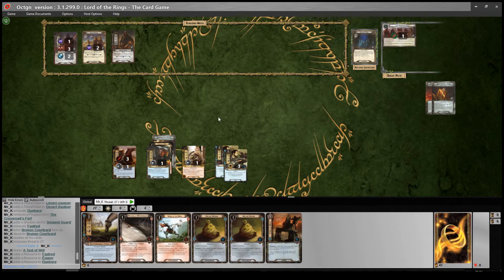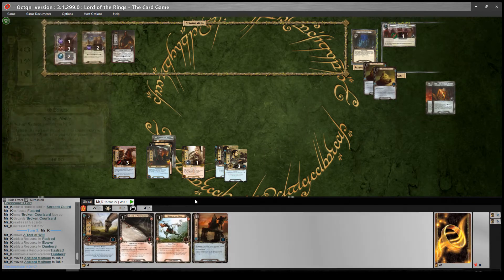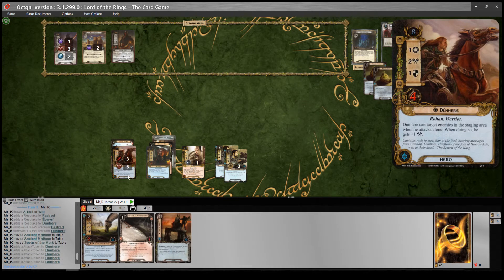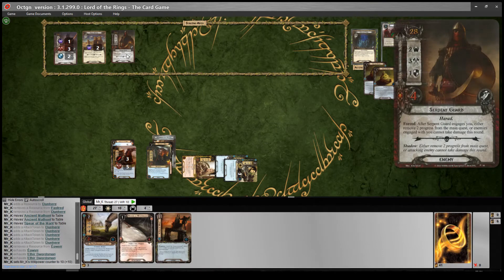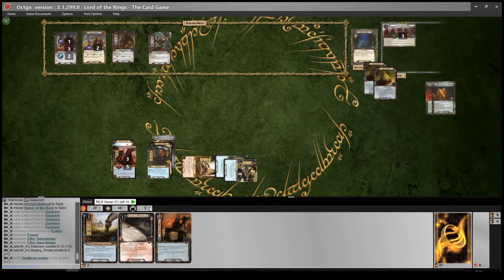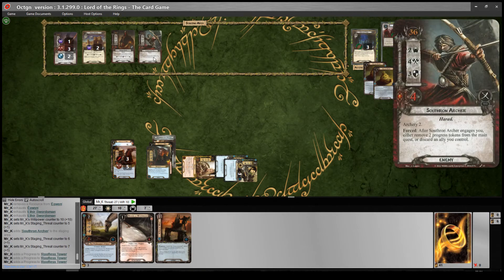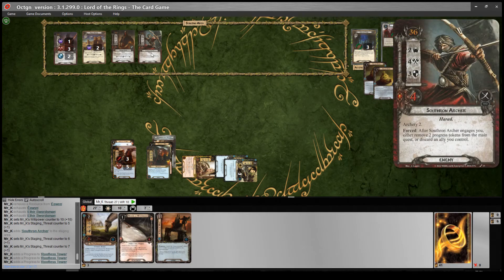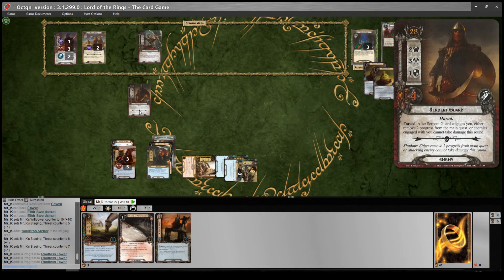Let's just refresh. I will play both Ancient Mathems onto the active location, so I'll be able to draw six when that leaves play, which is amazing. I'll play the Spear of the Mark onto Dunehir, so he will be attacking for five into the staging area. Quest will do ten again and we're going to be up against five. Reveal one card - Scythron Archer, so we get two threats. We get three progress - didn't quite make it. He's got Archery two which is a bit annoying. We can't travel there because we didn't clear the active location.